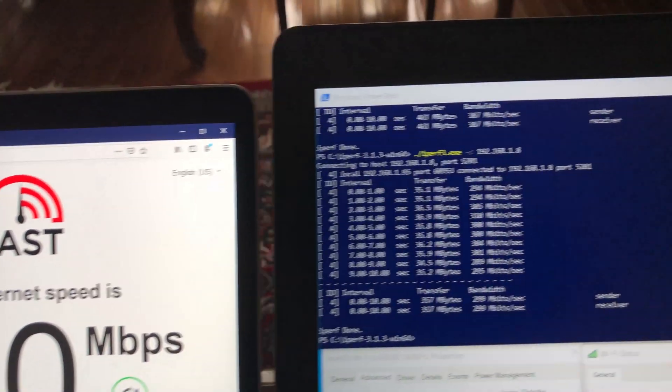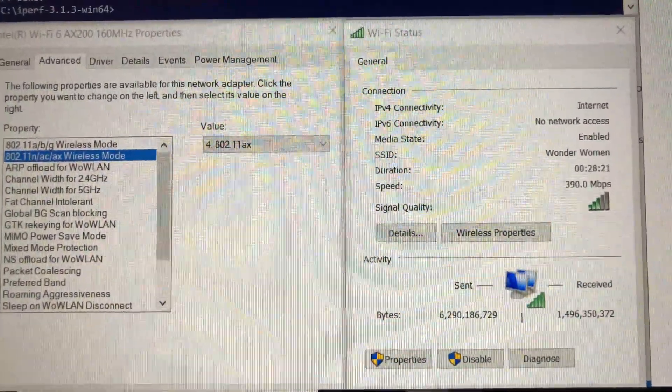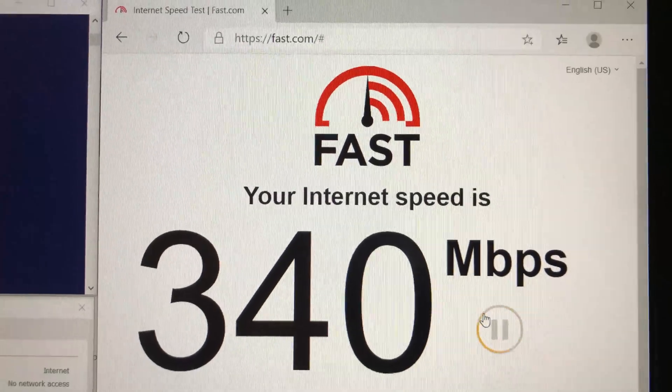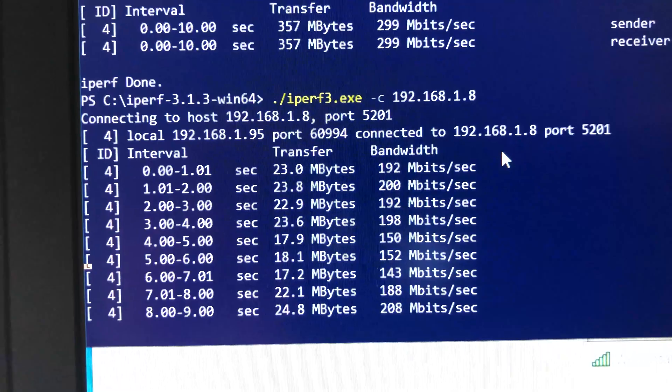Switching to the Dell laptop with the Wi-Fi 6 card at the 60-foot far-left location — the Wi-Fi 6 card is still connected with better Wi-Fi signals. The internet speed test gives close to 340 Mbps, and iPerf 3 returns 180 Mbps wireless speed.